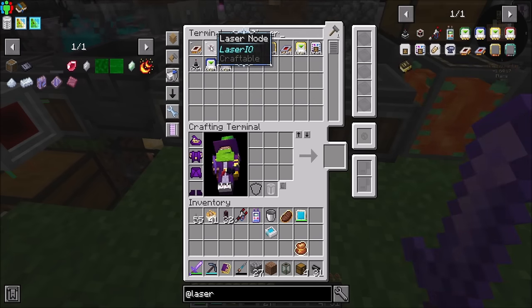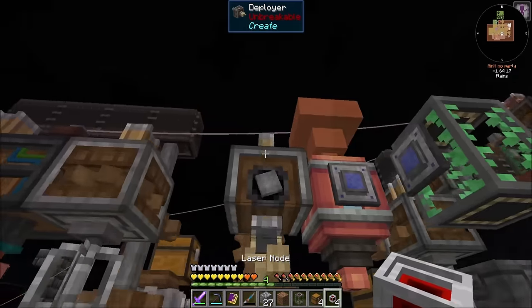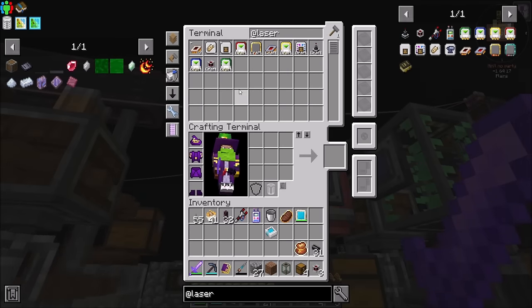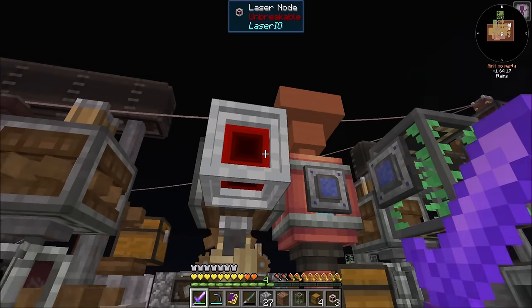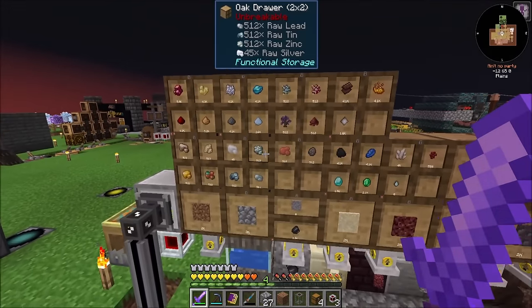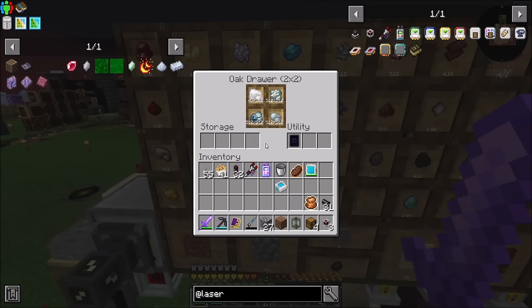And then some laser IO. On the south face — don't I have some more laser cards? I thought I made more of these, but maybe I didn't. We're low on silver, that's right. I needed to figure out how I'm going to process ingots, because we have silver — maybe tons is a strong word, but we have silver.